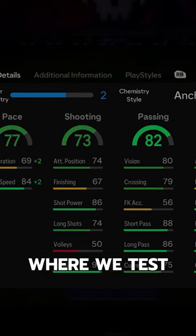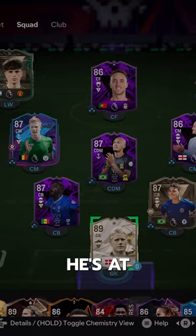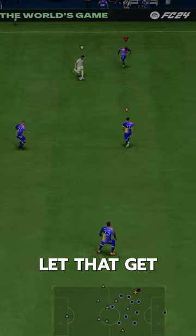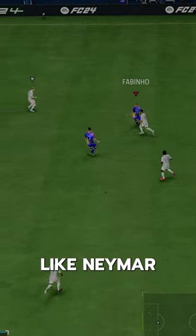Welcome to Baller or Bust, where we test FIFA cards so you don't have to. FC Pro Fabinho. He's at minimum price range of 25,000 coins, but don't let that get you twisted because he's a super solid option that links to guys like Neymar and Ronaldo.